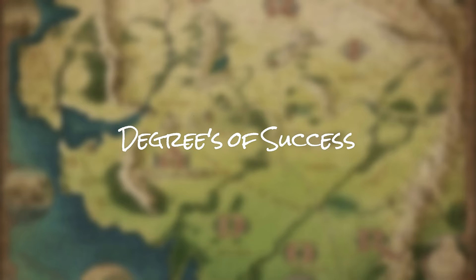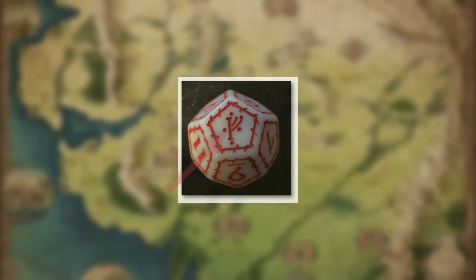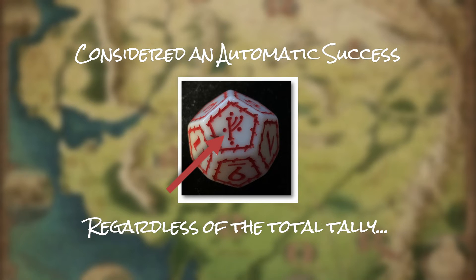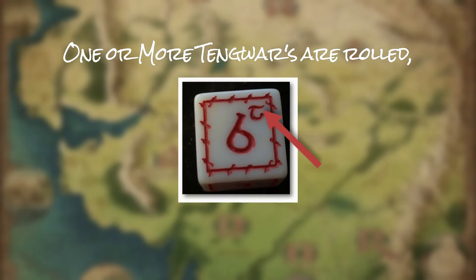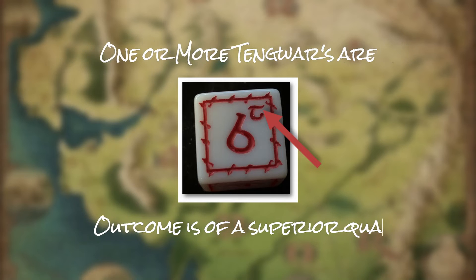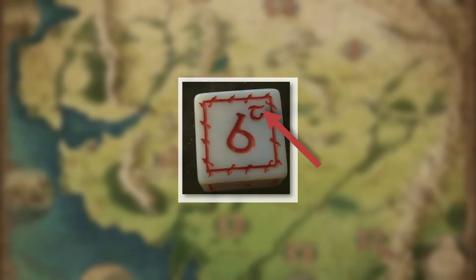As another element of randomness, the One Ring RPG adds degrees of success or failure. Not all successes or failures are the same, and certain results produce extraordinary outcomes, whether positive or negative. If a player or hero rolls a Gandalf rune, it is considered an automatic success regardless of the total number achieved. If on a successful roll one or multiple Tengwar icons are rolled, then the outcome is of a superior quality — for example, a musician performs particularly well, a lookout spots the enemy at a longer distance, or some other out-of-the-ordinary result.